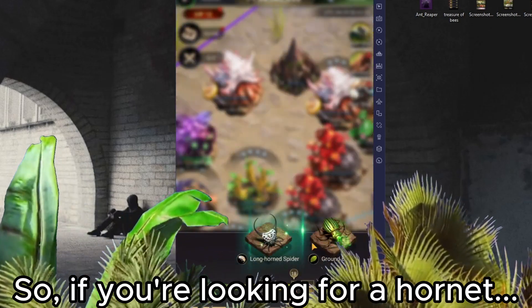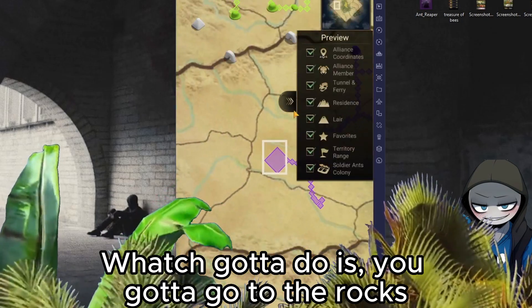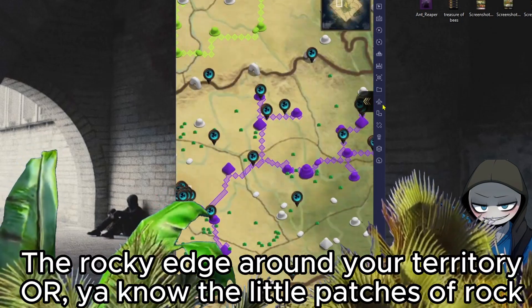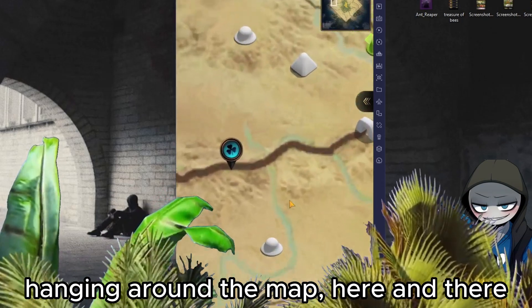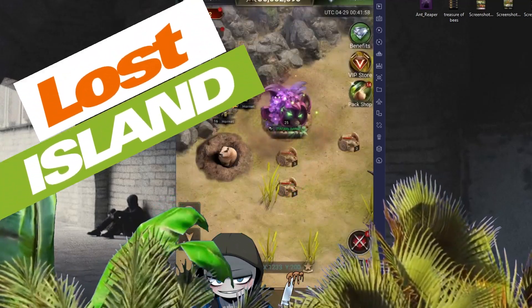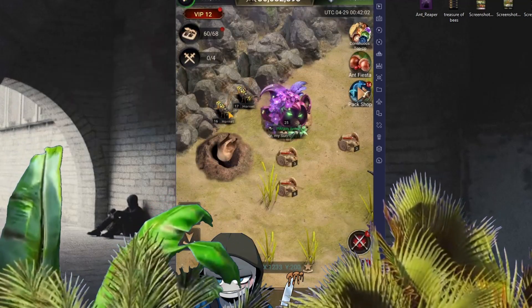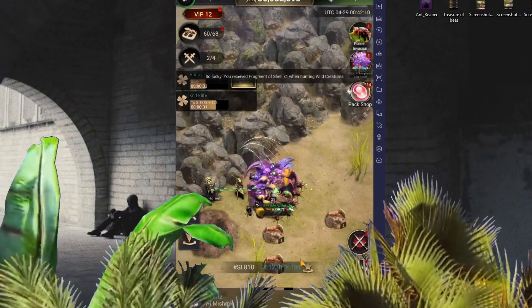If you're looking for a Hornet on your normal thing, you're not going to find it. What you got to do is go to the rocks — the rocky edge around your territory, or the little patches of rocks hanging out here and there. If you haven't noticed by the overlay, this is a Lost Island exclusive. Well, it's not really an exclusive, but it's definitely a Lost Island thing. You're not going to see it anywhere else.